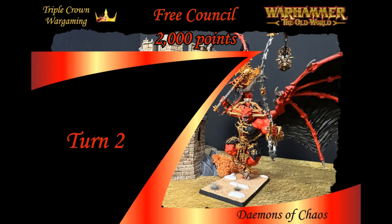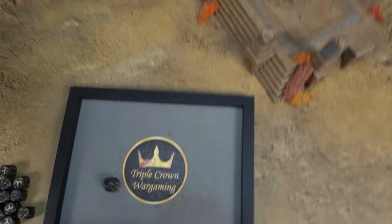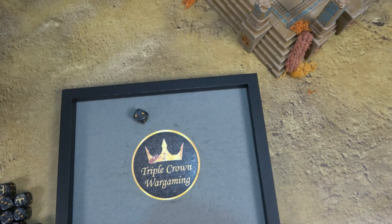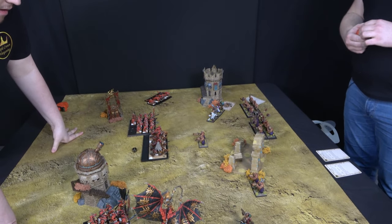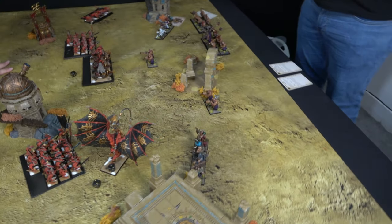Khorne Demons turn two — there's going to be actual action now. In the strategy phase, impetuous tests: Flesh Hounds don't have to charge. The Bloodletters next to them are fine. The Bloodcrushers have to charge — not the end of the world. The Bloodthirster has to charge — not the one I wanted. I'm happy getting the Bloodthirster into them. Charges: Bloodletters charge into the Balls, dogs charge in too, Bloodthirster has to charge into the Lead Belchers.